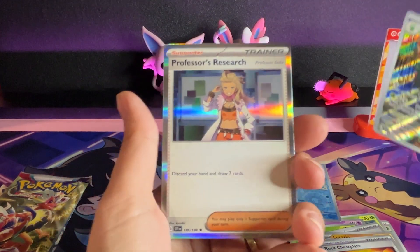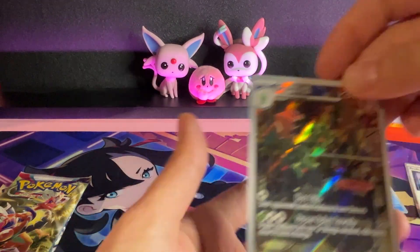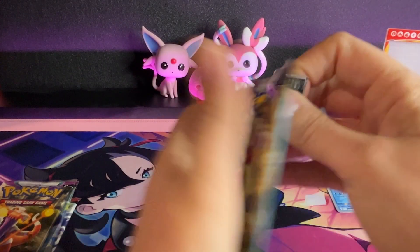Let's go — Mabosstiff! And we've got Professor's Research. Let's take another look at this Mabosstiff card — he's being a villainous guy. Next one, Scarlet and Violet base set.